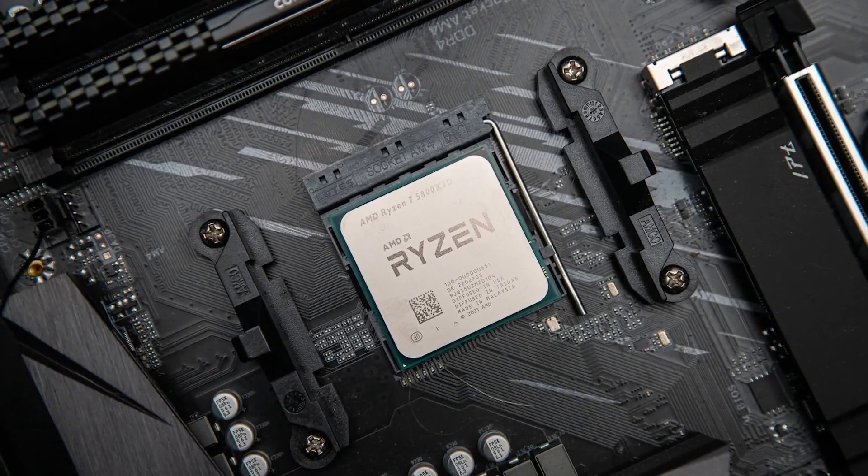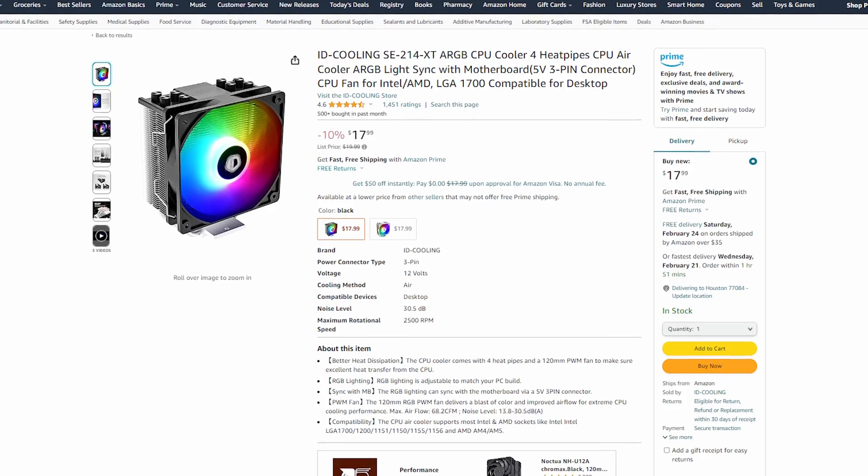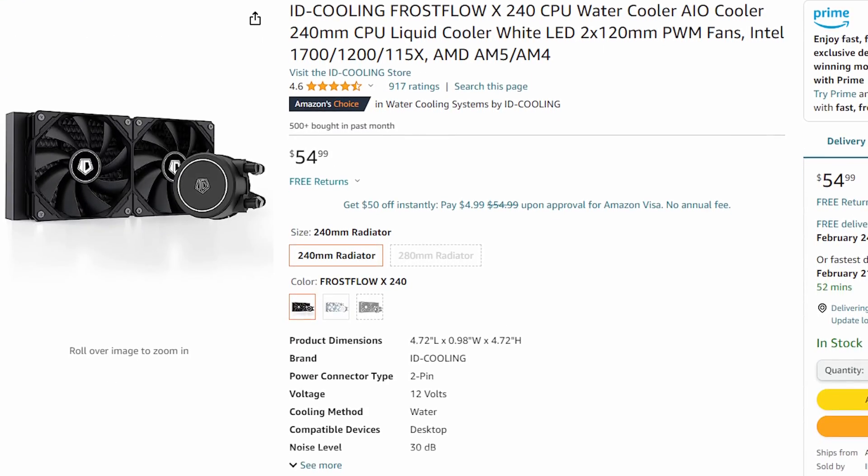This B550 motherboard will handle any AM4 CPU you can think of. For a slight upgrade, the 5600X will be pretty good, but if you want the best of the best, you can throw in a Ryzen 5800X3D — which was at one point the strongest gaming CPU in the world and is still insanely good today. If you do get a stronger CPU, you should grab a better cooler. A 4-heatpipe cooler like the SC214XT will work for most CPUs, but for something like the 5800X3D, a 240mm AIO will help cool it down and looks very impressive.